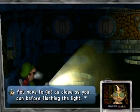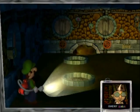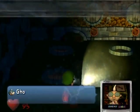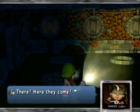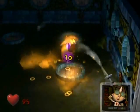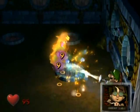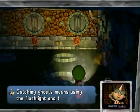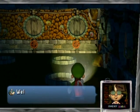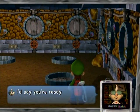What I'm aiming for is getting the A rank, which requires collecting one hundred million dollars. There's 142 million, 390 thousand dollars to find in this mansion total, but you can lose money by getting hit. Normally if you stun and suck in two ghosts at the same time you'll get a heart from it. This is just training so it doesn't really count, but I did get my health recovered somehow.